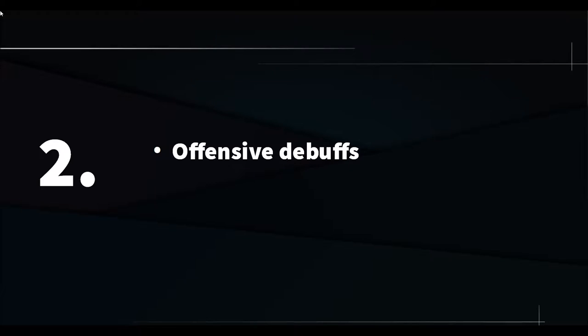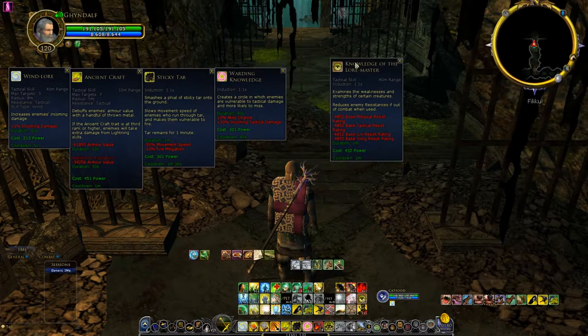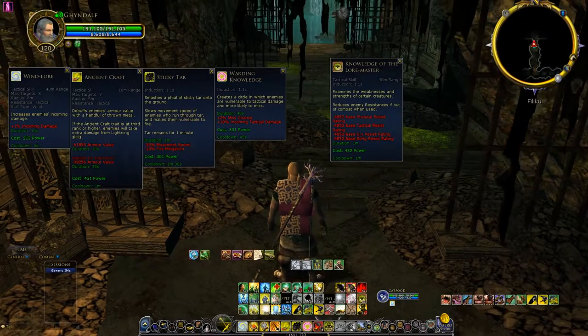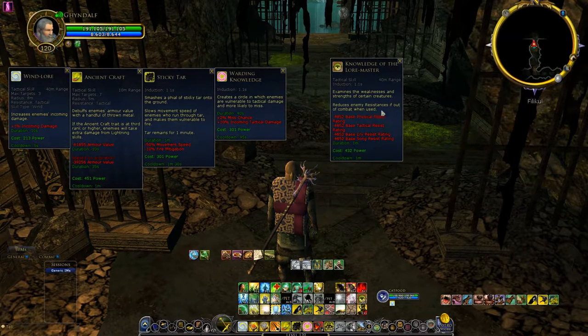Number two: Offensive Debuffs. The LM also has a couple of really strong offensive debuffs, which consist of pet debuffs — which I'll look at later — as well as Wind Lore, Ancient Craft, Sticky Tar, Warding Knowledge, and Knowledge of the Lore Master. Knowledge of the Lore Master is the skill you use to inspect your enemy and see their resistance. If you use this skill right before the fight starts, it puts a debuff on the enemy which decreases their resistance to damage a little bit. Every little bit helps, so this should always be used before combat.